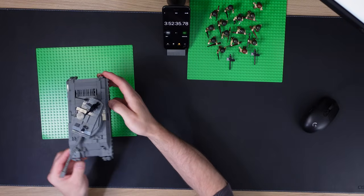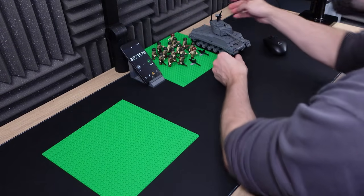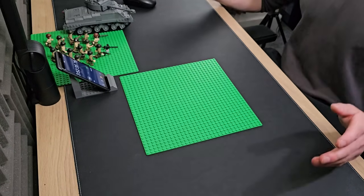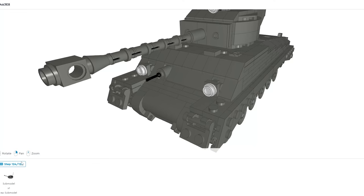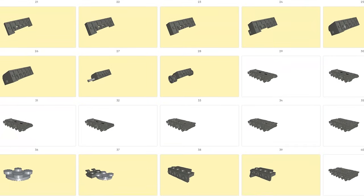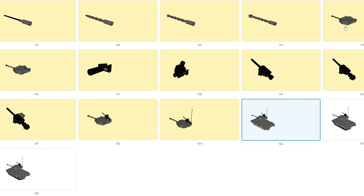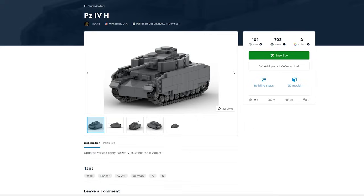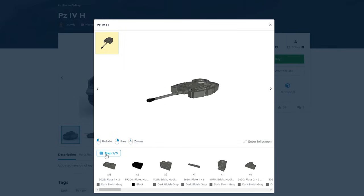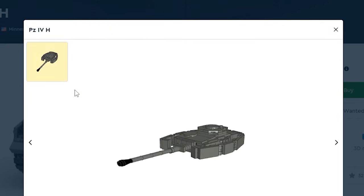Let's take our Sherman Easy 8 and stick it over here for the time being, and then we'll use this base plate to get to the Panzer IV. You see all of these steps here? You can literally come out and see each of these steps one by one. There are a whole bunch of steps for the Sherman. If we come over to the Panzer IV — yeah, there's just three steps. It goes from this, to this, to this. Very useful.